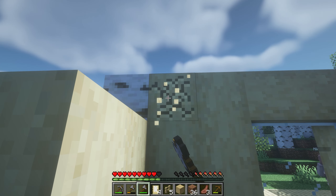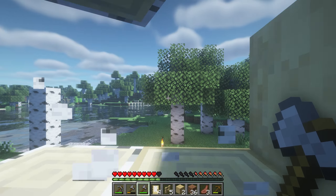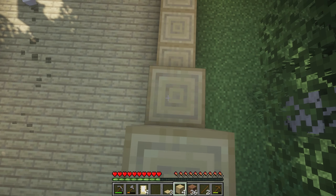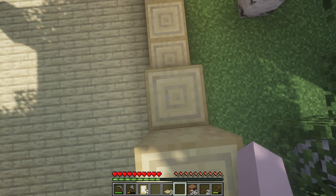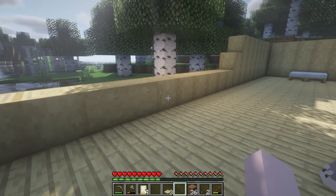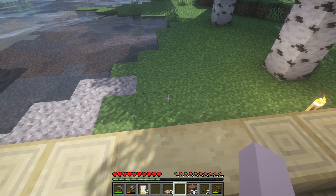That'll also use a lot less materials, which we have to grind for because we don't have anything. This corner is kind of weird — there's where the window's gonna be. Oh, I like it. I'm out of wood again.